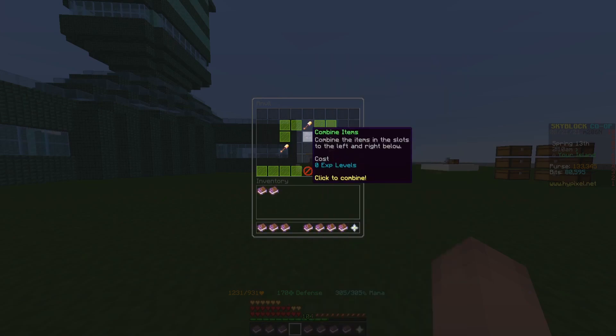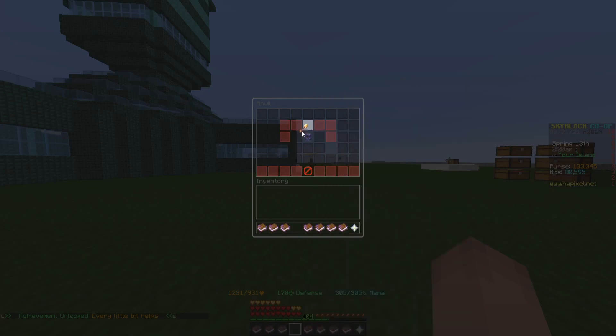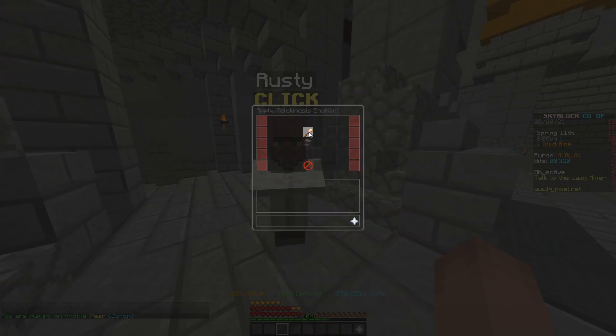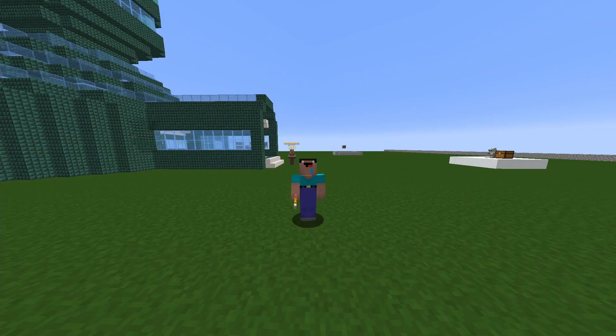Actually, one more step I forgot while recording — I need to add 10 hot potato books, so I'll do that now. I would add fuming potato books but I'm currently broke because I just spent 100 mil on this spoon, so I can't afford it. Okay, now it's finally maxed. One final thing I noticed is that this Midas staff doesn't have Telekinesis on it, so we'll do that quickly — and there we go.